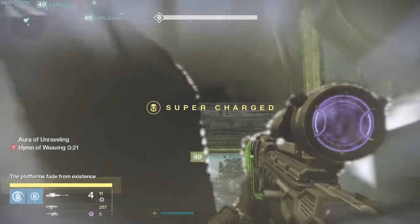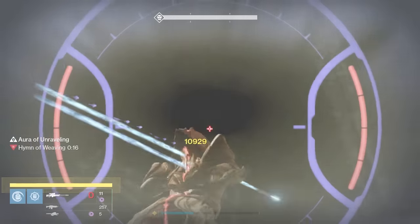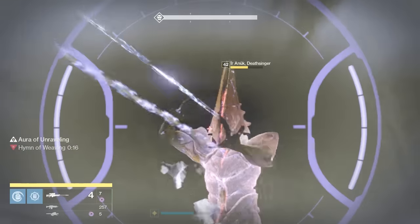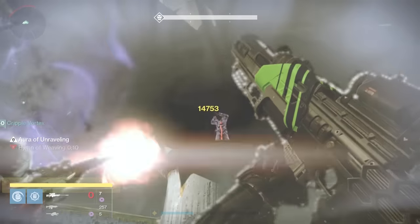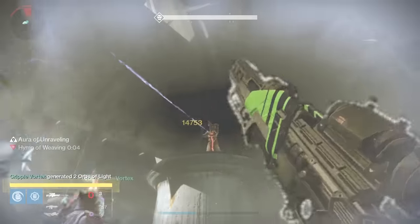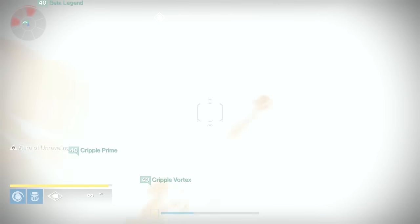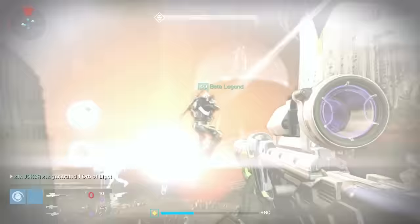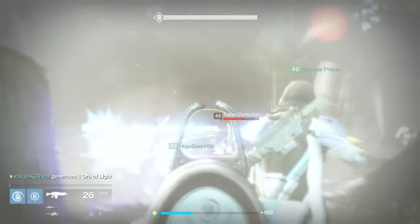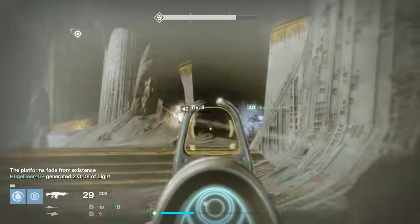Once the shield is down, it's time to damage the boss. The spot I recommend is on the far outer side of that back left plate, allowing all of you to stand on the ledge. The player who was the runner will have a perk — a little white aura called the Aura of Unraveling — and if you stand inside it, it allows you to damage the Deathsinger without taking damage from her. At this point you have two choices: bring her down to near death but not kill her, or — if you have the DPS — go ahead and kill her right here.